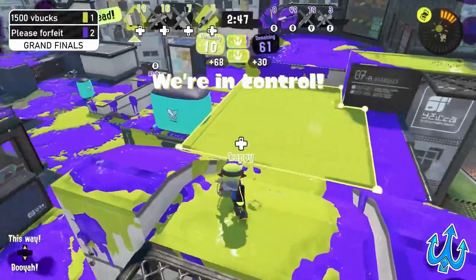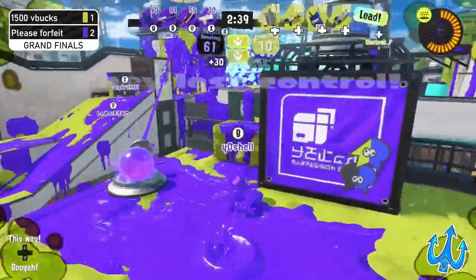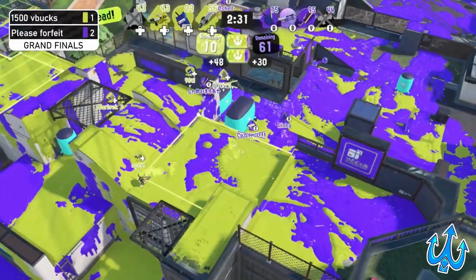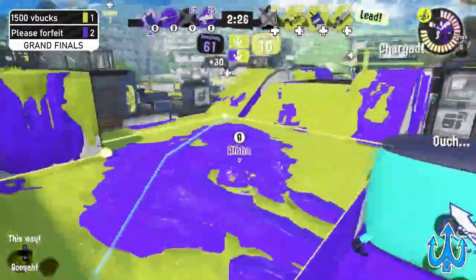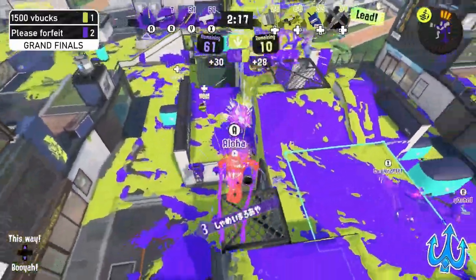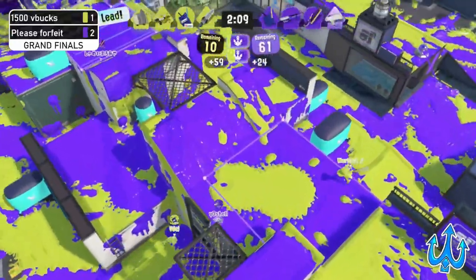Zenith gets one kill and nothing more — 1500 V Bucks is back in control of the zone. We see 1500 V Bucks staying at that one particular part, defending the zone. We see Aloha on the Tri-Slosher being a bit more aggressive — always expected from the Tri-Slosher because it has really good kill power — but they get sneaked up by the Splatanas. They do get the pick though, and we see the Inkjet making really good use of that jump height.